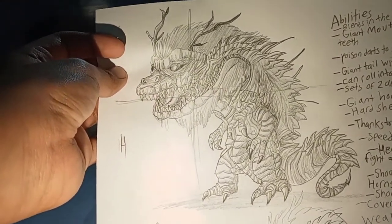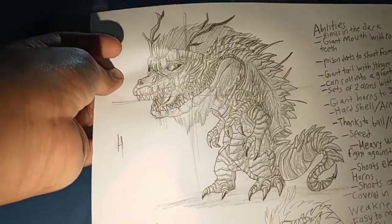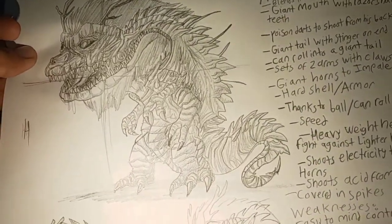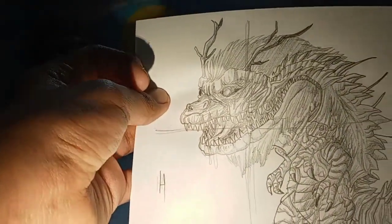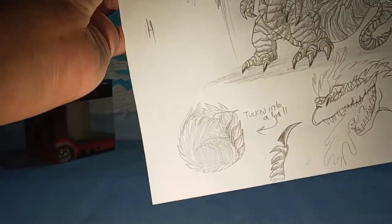He's got two sets of hands, like the alien queen. His feet are based off Orga. His tail — I don't think I based it off anyone. Some poison darts back there, front horns which look like antler horns, his eyes, his mouth. And then I put a few designs down here.